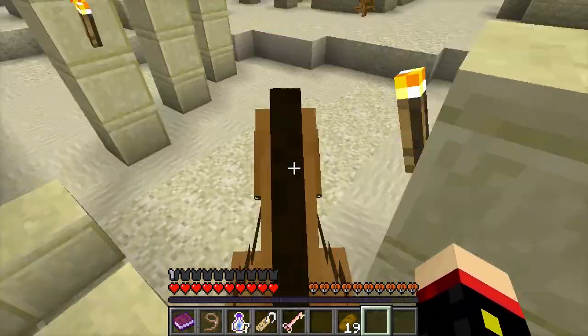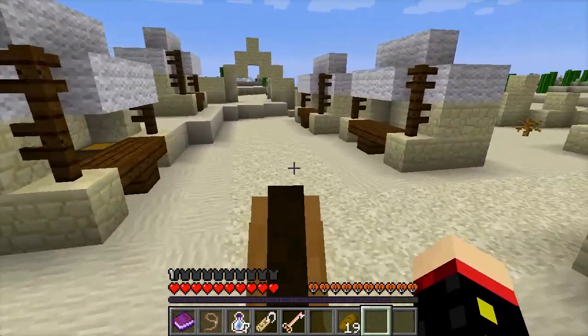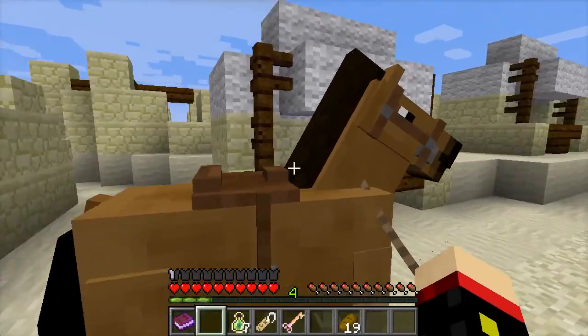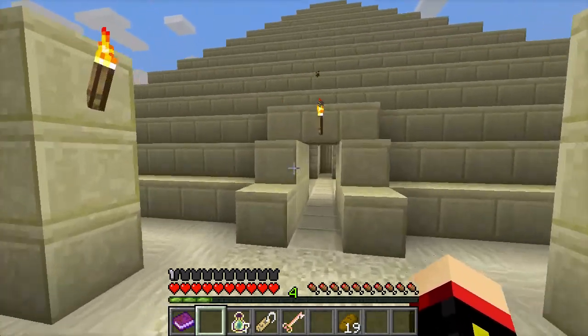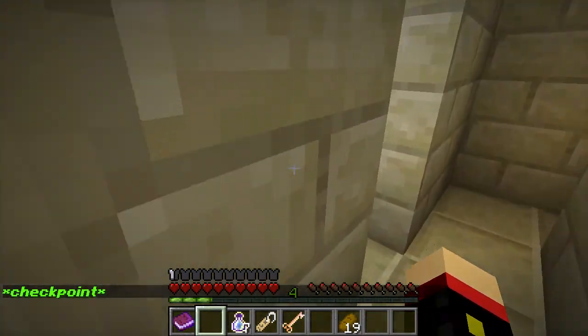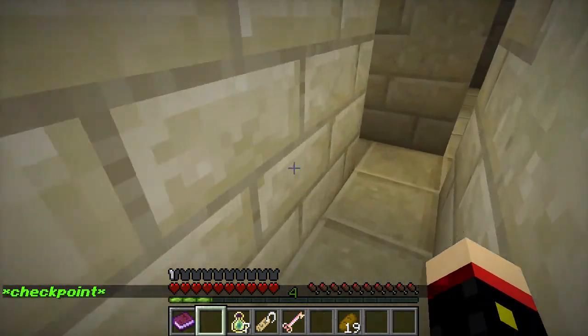Entrance is right here. Is there a fence post? Yes. Horsey, you're gonna have to stay here. Run away, Kenny - I'll see you in a while. Checkpoint. Is this already the puzzle? I think it is.